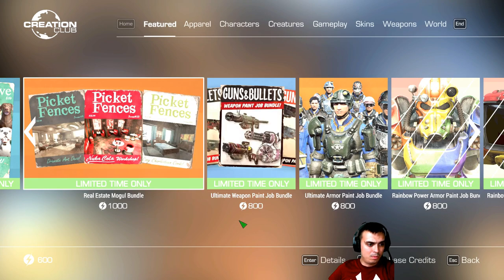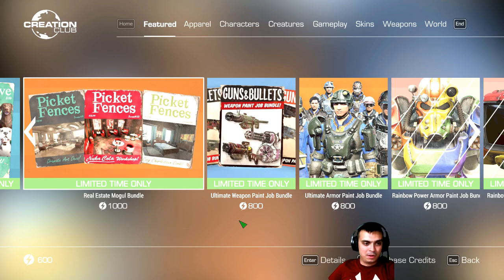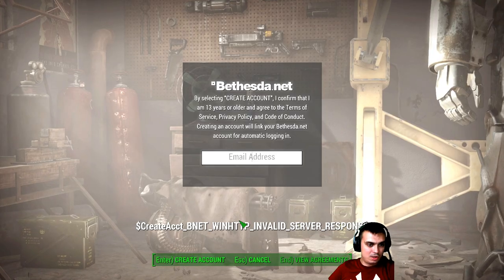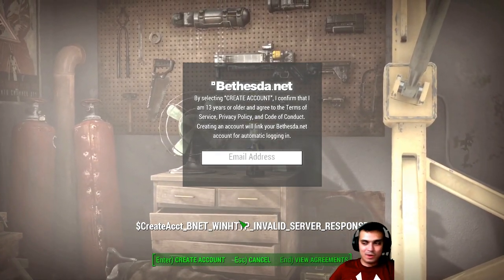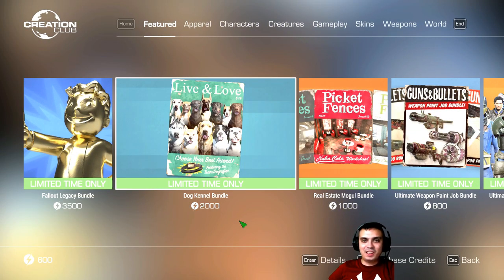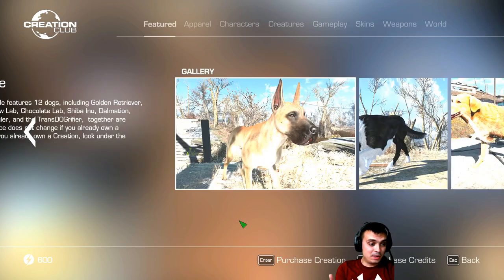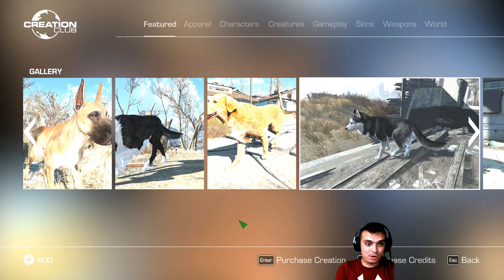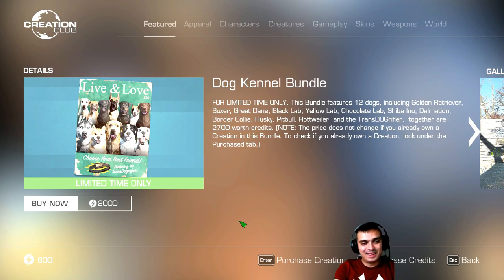There's a whole bunch of them in the limited estate bundle. I never bought any of the building stuff to be honest. Then there's the limited dogs bundle — the game loves to kick me out of the Creation Club menu and wants me to log back in, which happens all the time. I think it's a bug. With this bundle you can acquire all of the dogs — I like this one to be honest, but yeah, I don't want it.